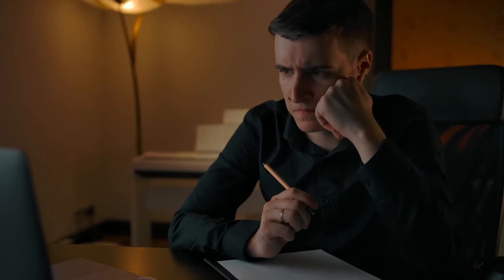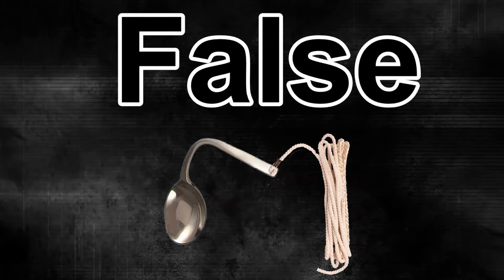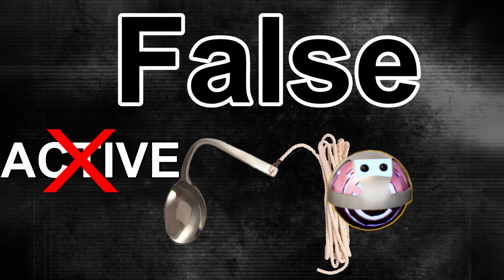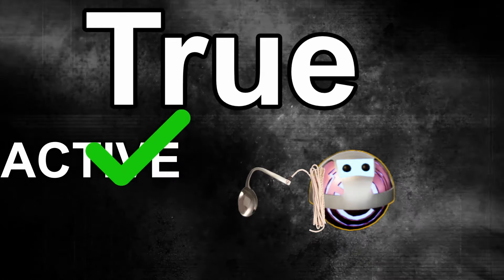Now that my creativity had been refreshed, it was time to go back to coding the grappling hook and make it into a pickup skill. And let me just say this was, once again, way harder than I thought. The way I wanted to do it was to create a boolean that can be either true or false. By default it would be false and the grappling hook inactive, but as soon as you pick it up, it changes to true and from there on out you can use the grapple.